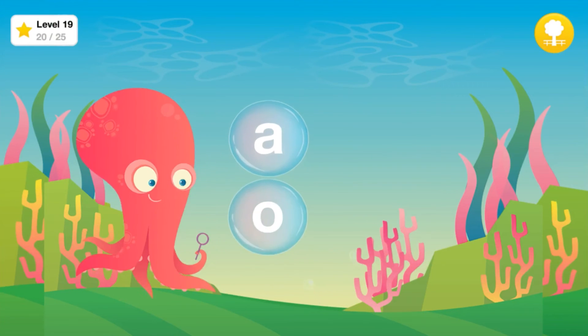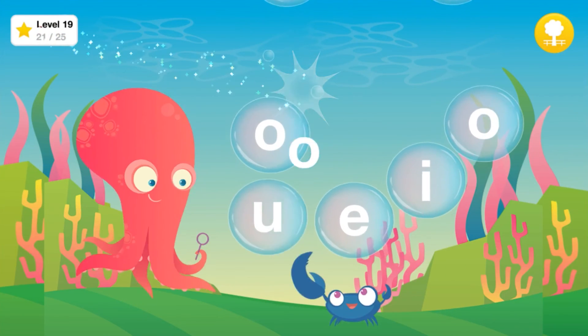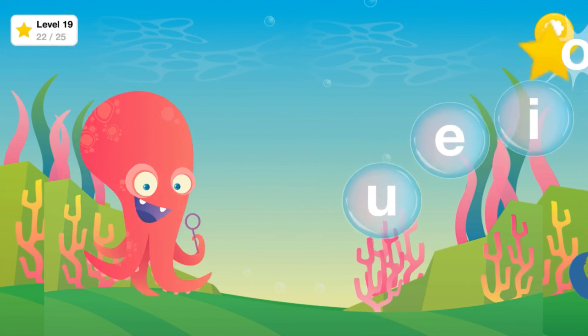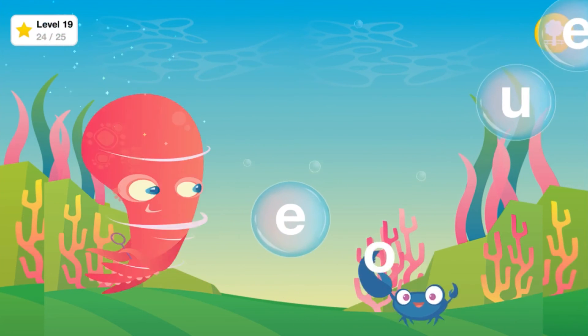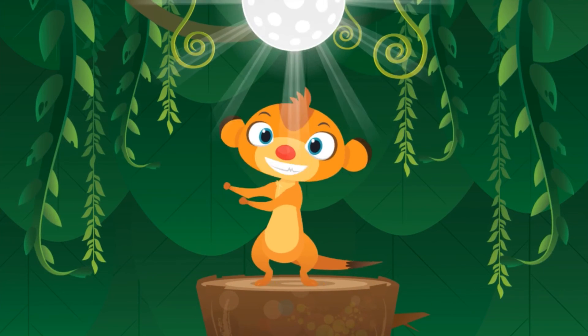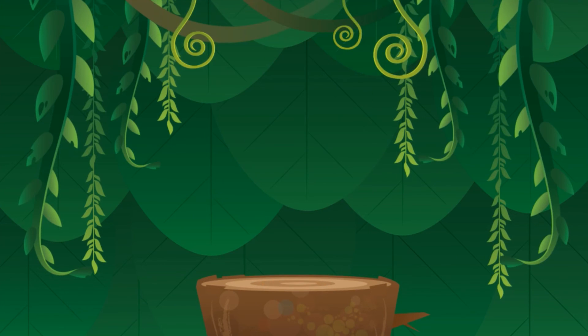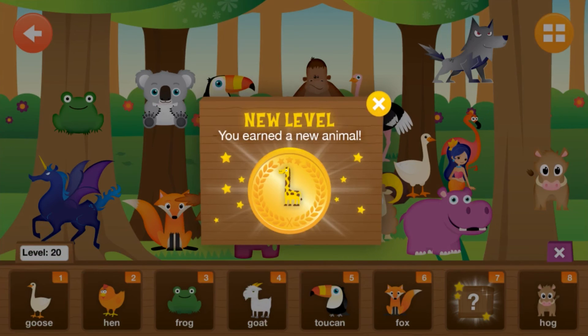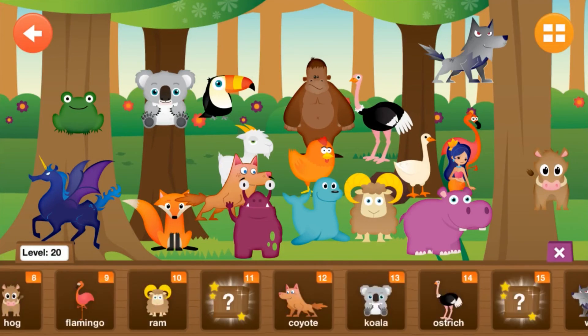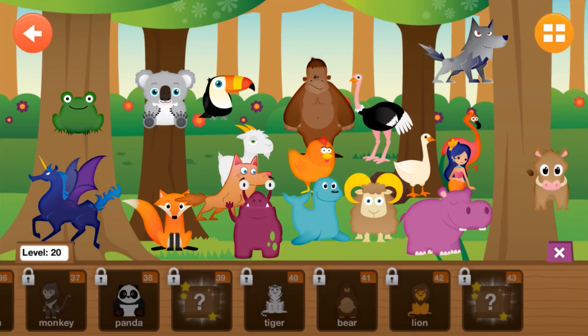Pop the bubbles with the letters that make the sound Ah, like hog. Find the sound Ah. Good job! You've earned a new animal for your zoo. Pick an animal from the tray to play with it. To remove an animal, just drag it off the screen.